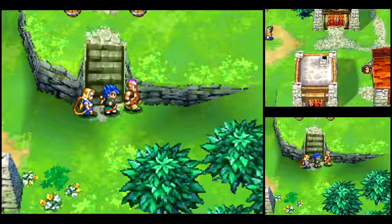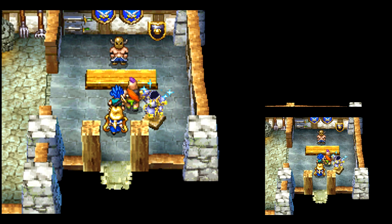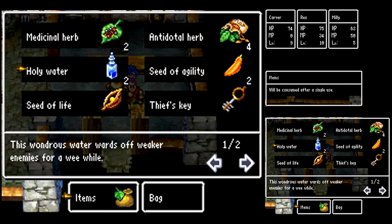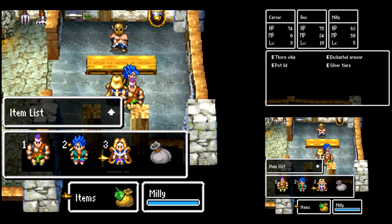I'd also like to stop by Weaver's Peak here to buy something that we couldn't buy before. Remember they had this piece of armor that we didn't have the money for? Well, now we do! This is a pretty easy piece of equipment to miss, but it's really, really good. It's got some good elemental resistances and a lot of defense. I think anyone I care about can equip it — specifically for Millie. So we all now have good elemental resistances and pretty high defense, so we're going to be nearly invulnerable for quite some time.